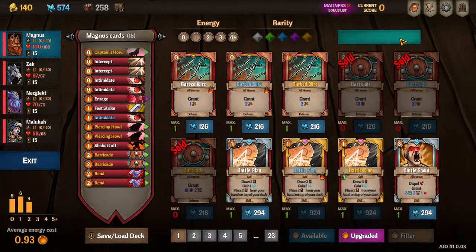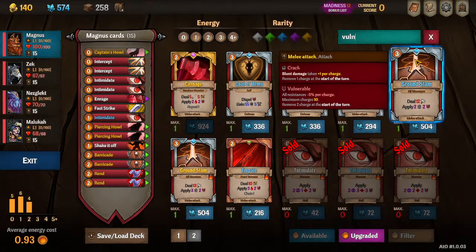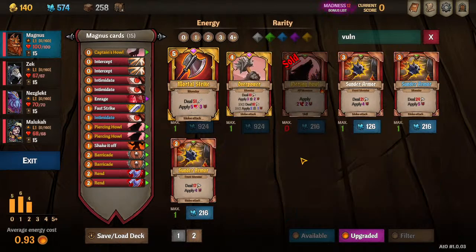The first thing you want to type in when you're making a Magnus deck is 'vulnerable.' Here I'm on a low enough difficulty that rares exist, and some cards are pink because they're upgraded rares. You're going to add all the Piercing Howls you can afford — these are pretty pricey at 200 shards, so if you're on a budget, beware. This guide is tailored to all difficulties, so you might have more or fewer shards than I have.